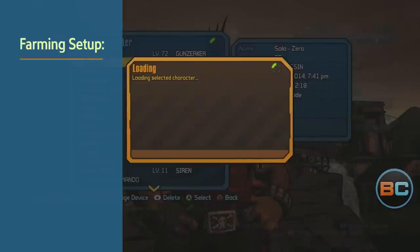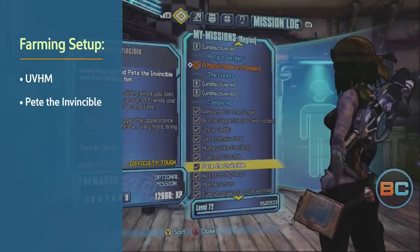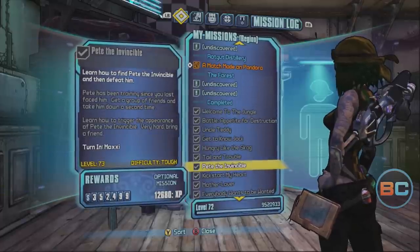First off, there are two things that you must do in order to farm Pyra Pete for seraph crystals. You must be in Ultimate Vault Hunter mode and complete the mission Pete the Invincible, which becomes available after finishing Mr. Torg's Campaign of Carnage DLC.